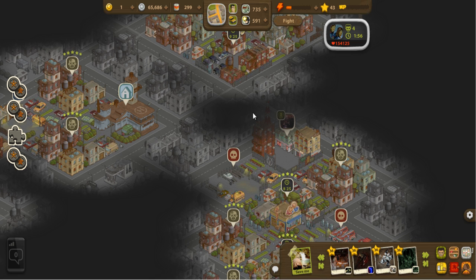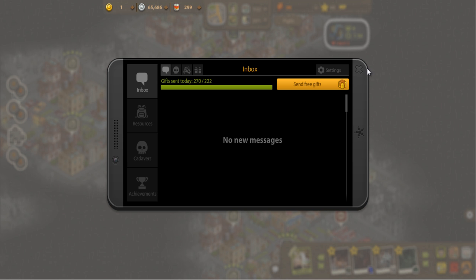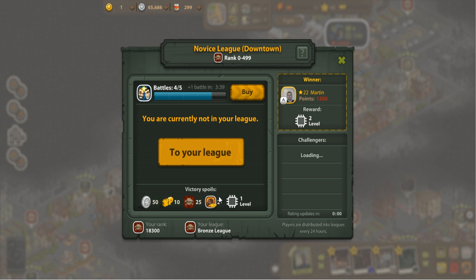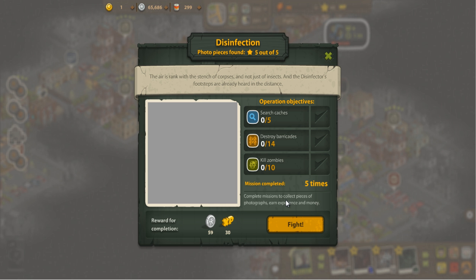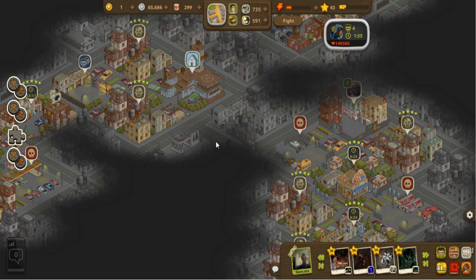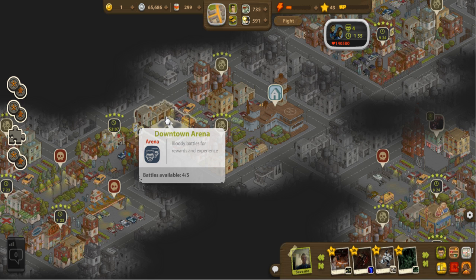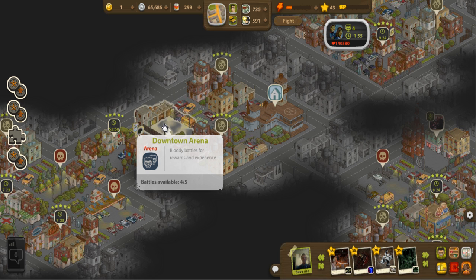Something important: you cannot start a citadel battle while fighting a cadaver, because a citadel battle is considered another form of cadaver. Also, I can't help out people who are asking for my help while fighting a cadaver. What I can do while fighting a cadaver is go do more PVP battles or work on clearing out photo locations to try and get more photograph pieces — those won't affect the cadaver battle whatsoever.